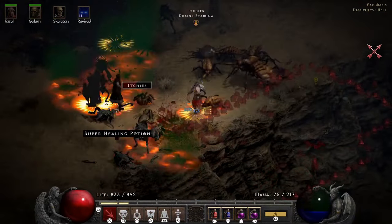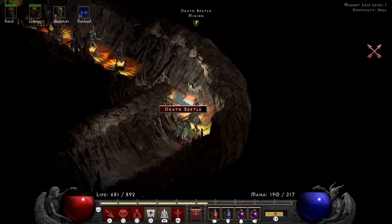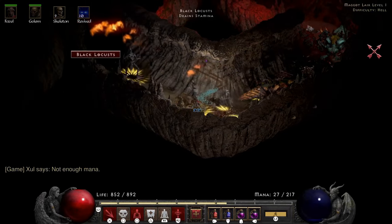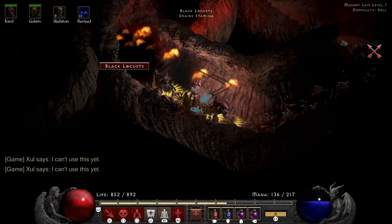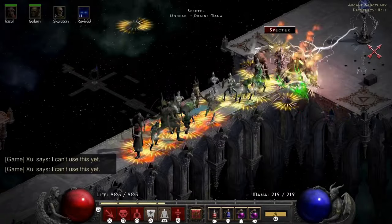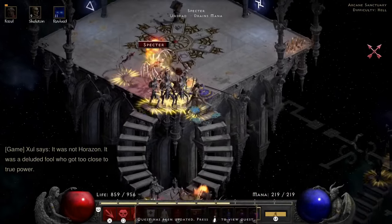I showed this part because I almost messed it up — the thing I wanted to show is that your one way to summon your minions without teleport is to just use a town portal, and from there let them clear the board. Then we go to the Maggot Lair — the other spot where fun goes to die. This is a build that functions on having a lot of space and the Maggot Lair has three inches to work with. The arcane sanctuary has the same problem — playing summon necro there feels like being stuck in traffic.